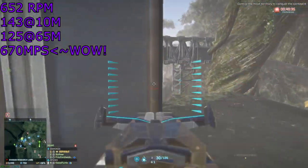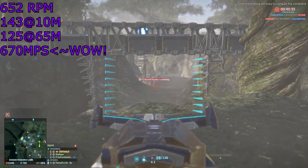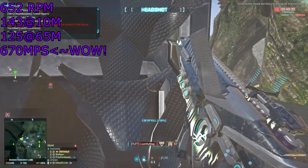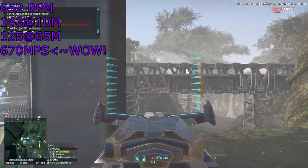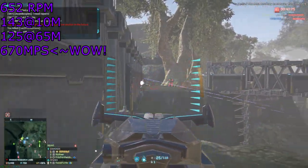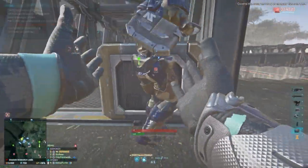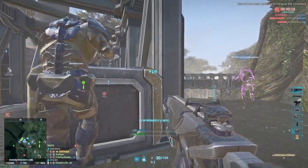The fire rate and damage model on this gun is extremely common amongst many weapons in Planetside, and the special bit of spice this weapon got is a whole shitload of travel speed. 670 meters per second is extremely high, beating the speed of most sniper rifles, and that's without the high velocity ammo attachment.